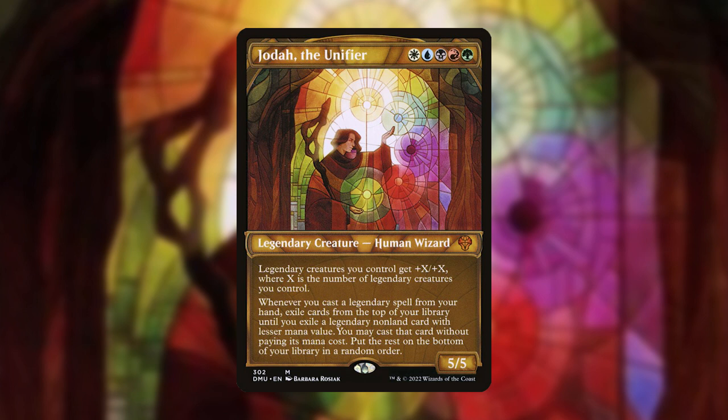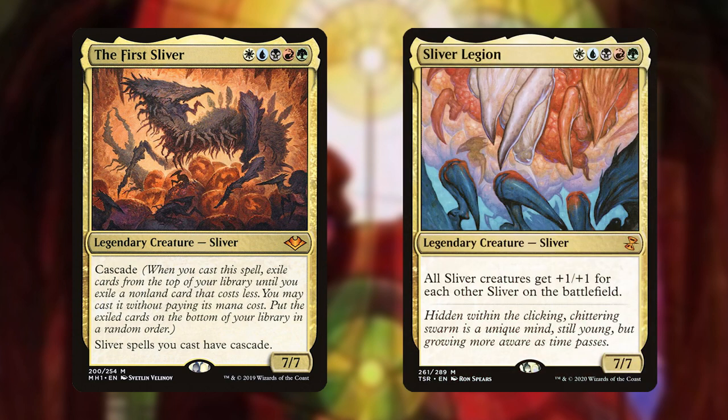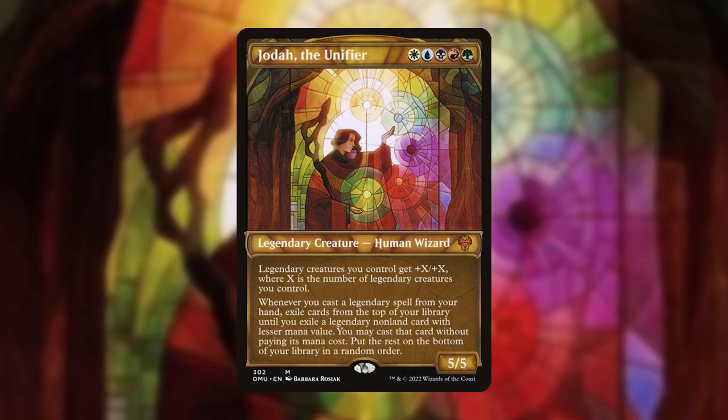I also liked how Jota not only gave you free legendary spells, but also rewarded you for those spells being creatures. Jota is like the First Sliver and Sliver Legion all rolled into one card, which is an amazing set of abilities to have in the command zone. Plus, Dominaria United was completely centered around legendary creatures, which helped Jota hit the ground running in terms of popularity. All in all, I'm just a sucker for big creatures and 5-color goodstuff, and Jota fits that bill perfectly.